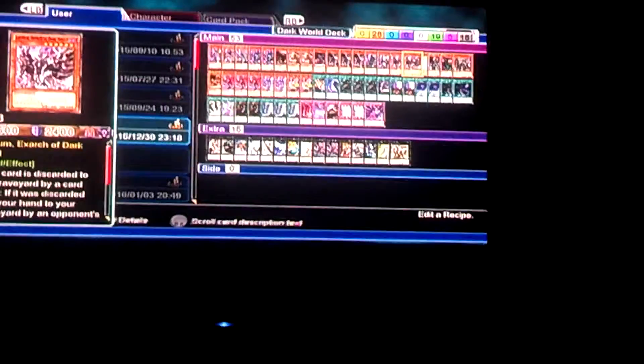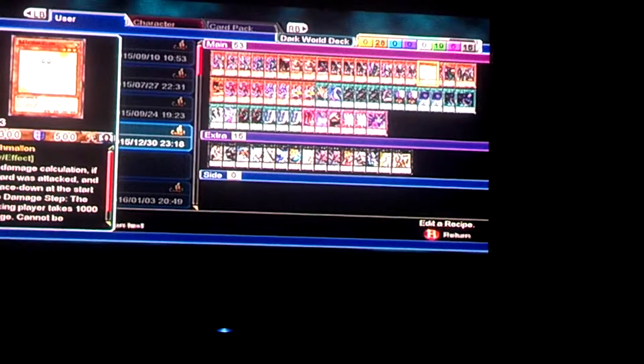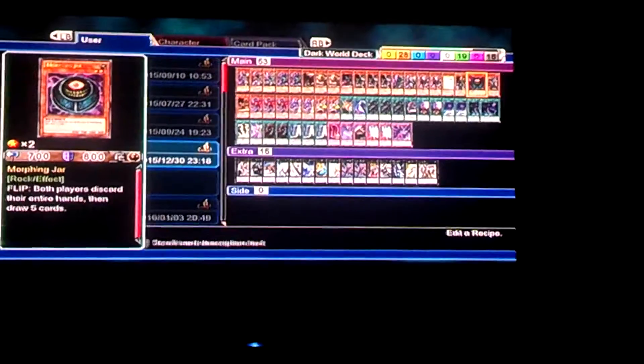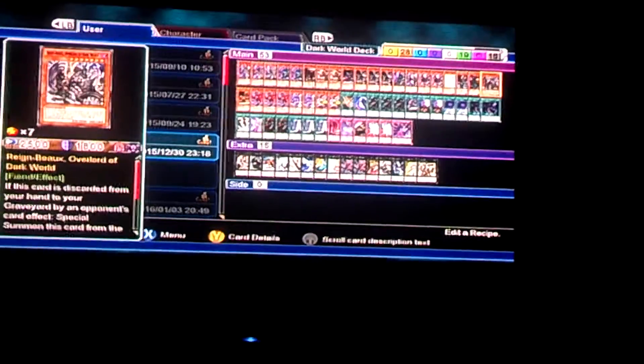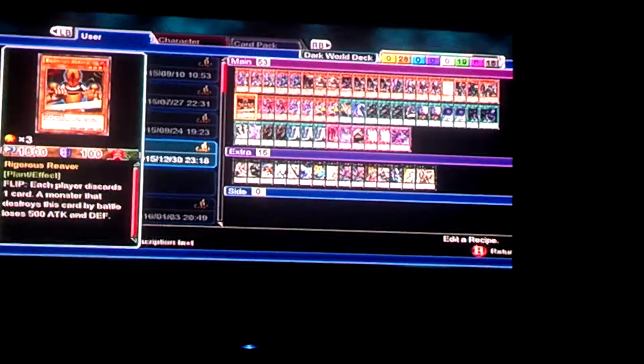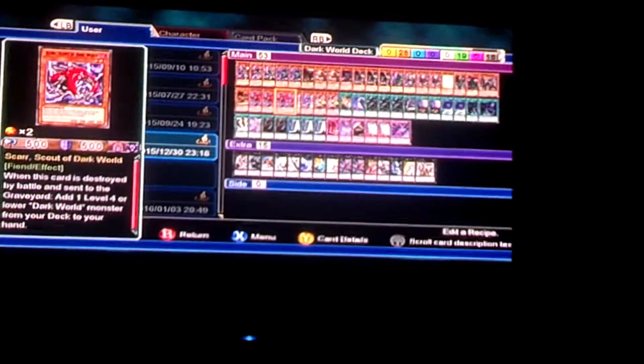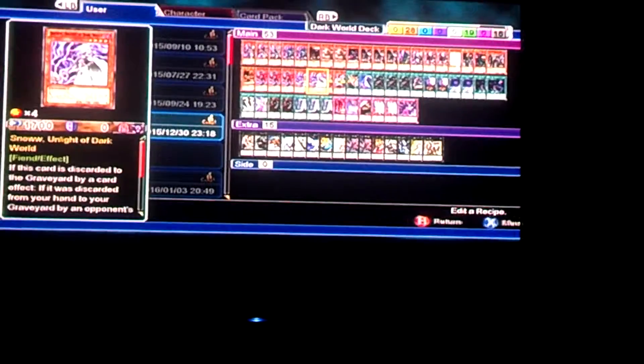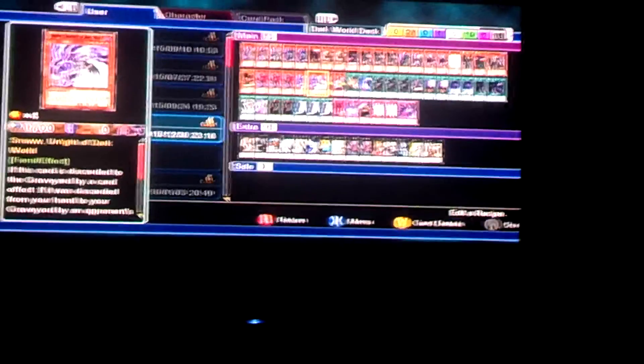Two Lanthium, Exard of the Dark World. Marshmallow. Mess Fist of the Inferno General. Morphing Jar, because this is an old game — this is before Morphing Jar got banned. Rang, Overlord of the Dark World. I really don't go into this guy too much, but when I can, it's really good. Gregorius Reaver. Three Scar, Scout of the Dark World, so I can search them. And just two Snow, the Unlight of the Dark World, which is probably one of the best Dark World cards to have.